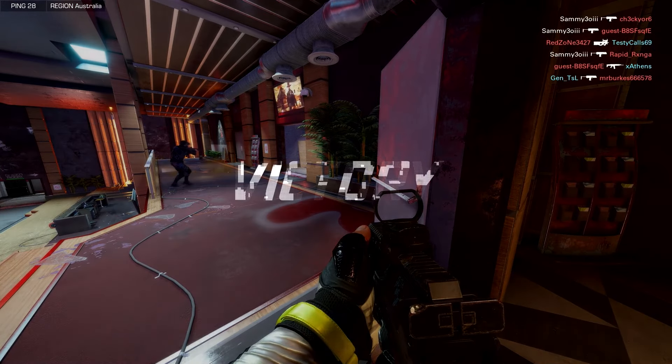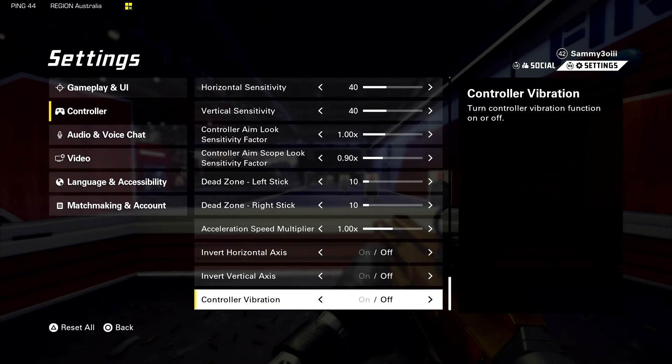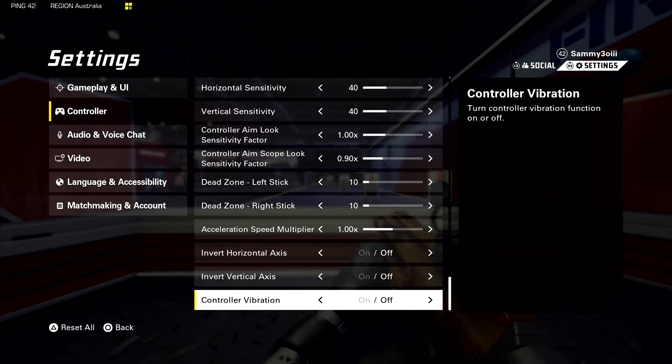Another optional setting is turning controller vibration off. It's personal preference, but for me it just feels like I don't get distracted by the controller. A lot of times I'd be shooting someone, a grenade would go off near me, cause a vibration, and it threw me off just a little bit. I played with controller vibration on for about 10 years, but the last four or five years I've turned it off and I genuinely feel like it leaves me less distracted in a gunfight — all you want to be focused on is getting the kill.